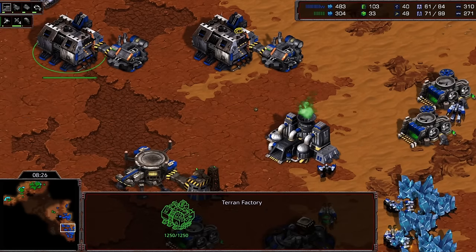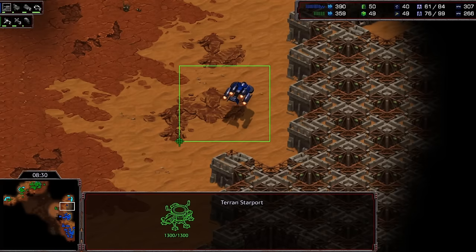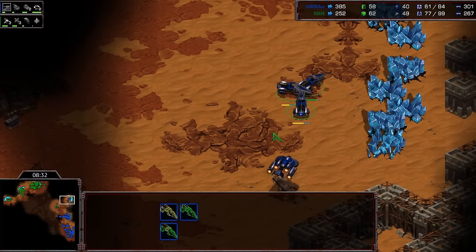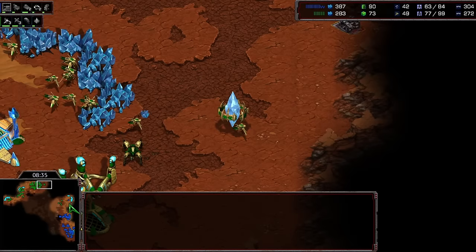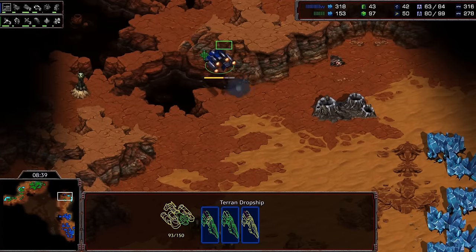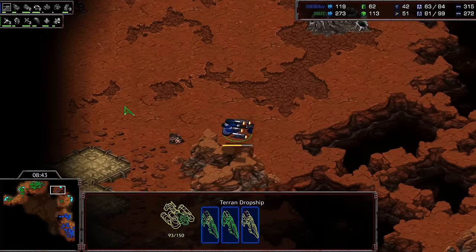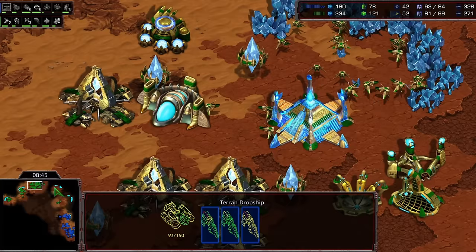Flash is still on two factories right now, hasn't built a dropship or anything — oh, he does have a dropship. He loads up and goes for the main base, but that's going to be caught by Snow. Snow is so on top of things here — he knew there was a wraith earlier, so he just figures out there must be a dropship coming soon.